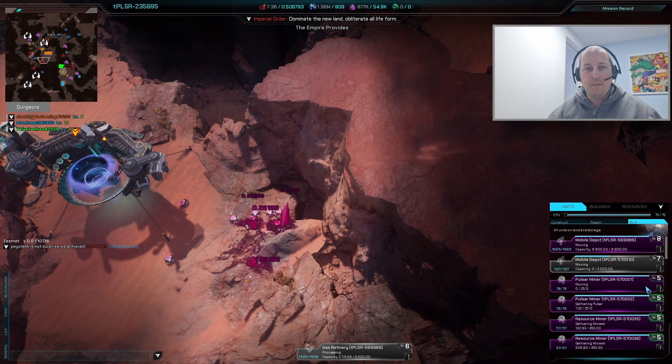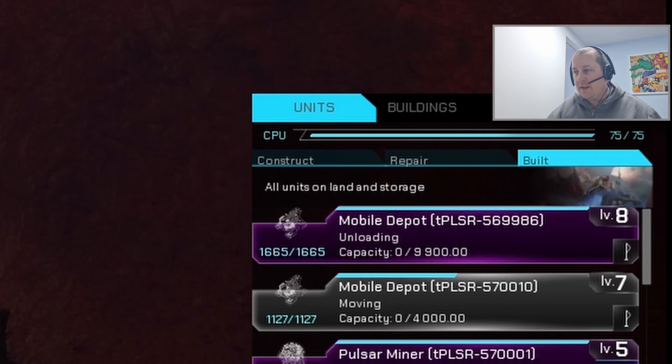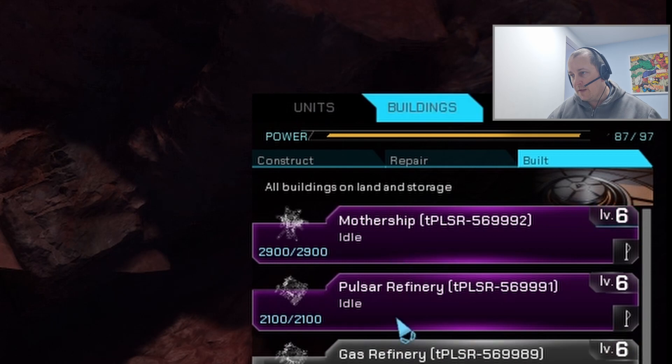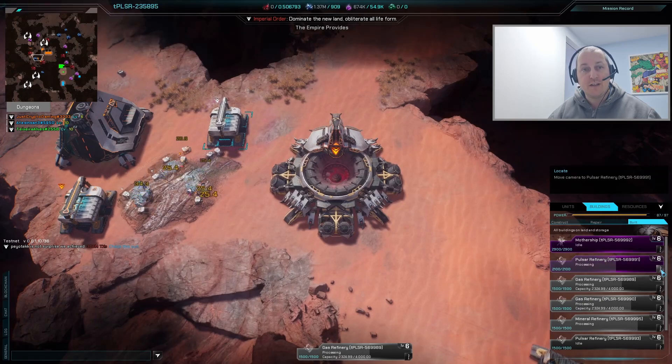A handy tip: if you want to locate a building or unit, click the little flag icon next to it and it will take you straight to where it is on the map. For example, clicking the flag on a Pulsar Refinery jumps the camera straight to it.